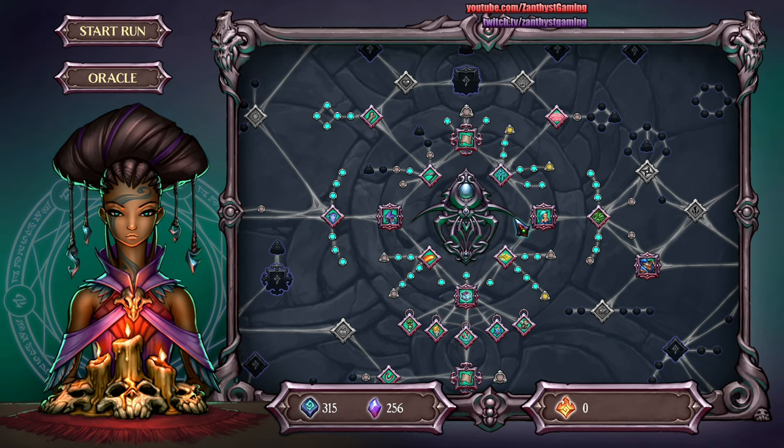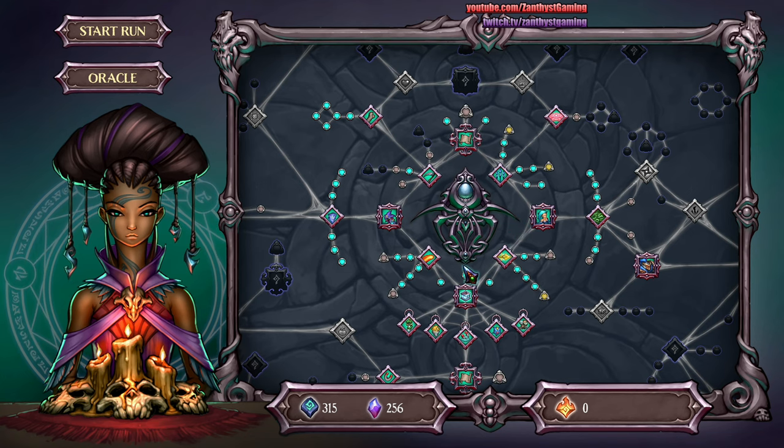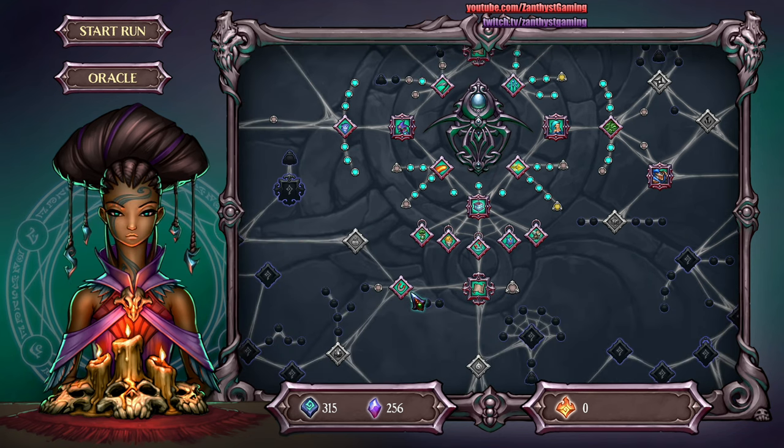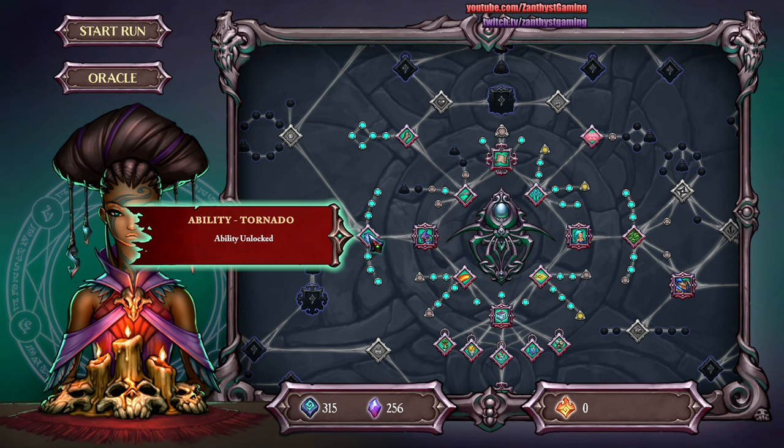As far as ability upgrades go, I would personally invest in the spears or the orbital fire — choose one or the other to specialize in to start. And then later, as soon as you can, after you've unlocked those three, you definitely want to unlock the tornadoes because they are extremely, extremely good.